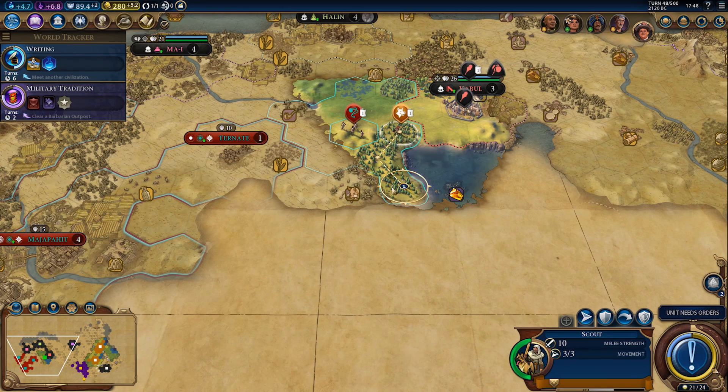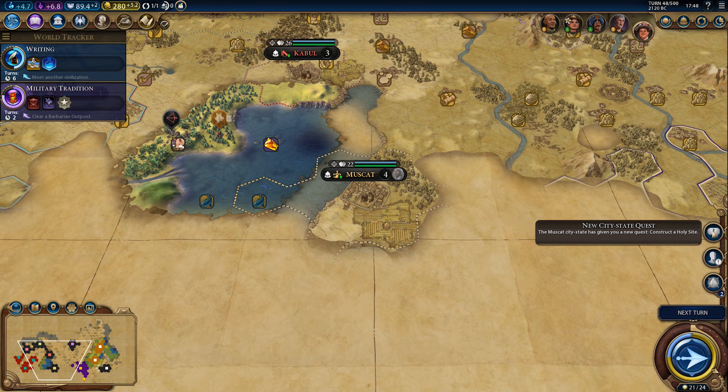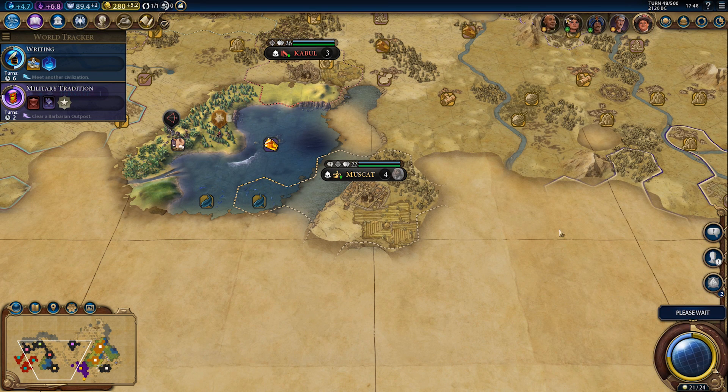I can't go through here — we can go south. We found another city-state. They want us to construct a holy site. I might do that, but the campus will be first.